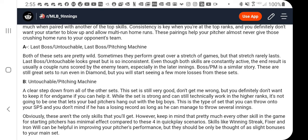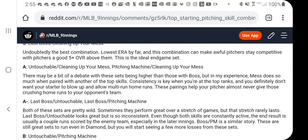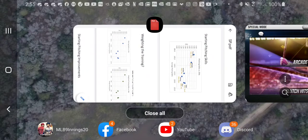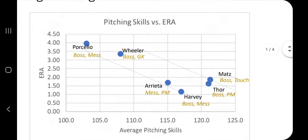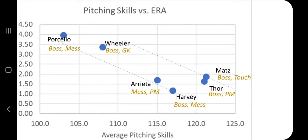I actually have four of those combos in my starting pitching, so I wanted to do a little analysis to see how it plays out. Here we can see I've graphed the average pitching skills — that's the average of location, velocity, fastball, and breaking ball — against ERA. Harvey's got Boss Mess, Arietta's got Mess Pitching Machine, Thor's got Boss PM, and Mats has Boss Touch.